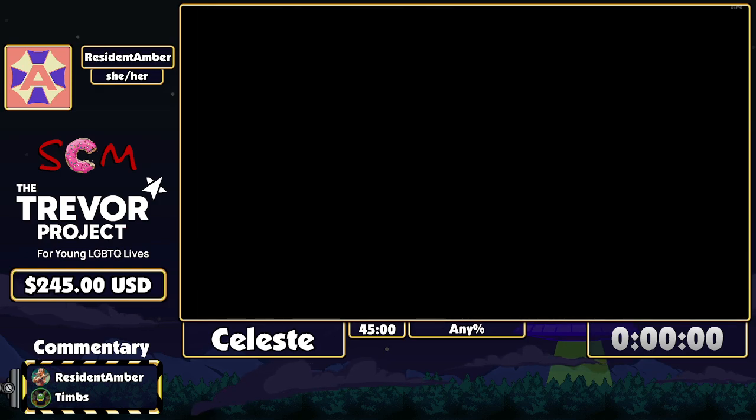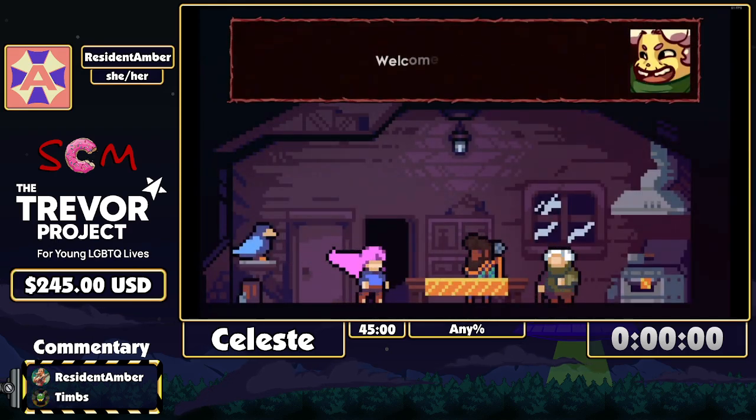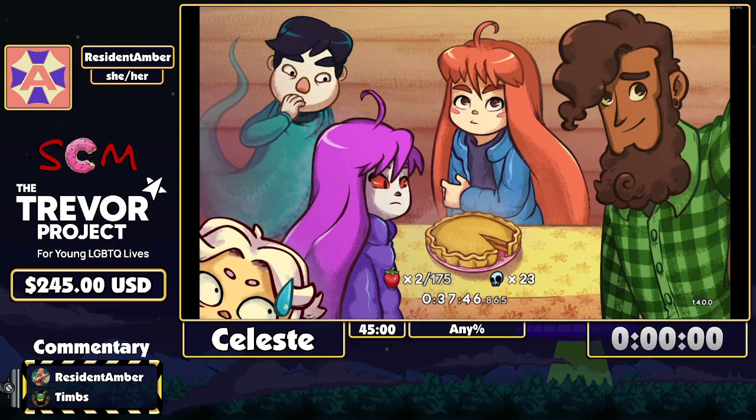That was a 37:46. About a minute 20 off PB — not bad. The worst pie ever — two red berries — that's 173 less berries than the last time I did Celeste at Sharkom. That run was alright. Some low moments, but some other really good moments. But that is Celeste.